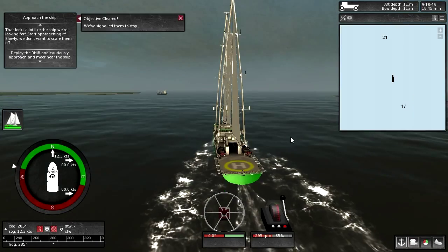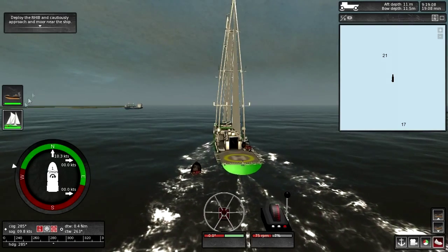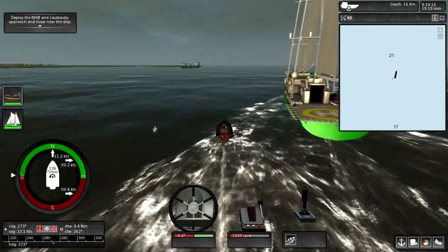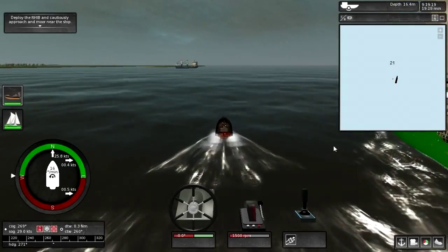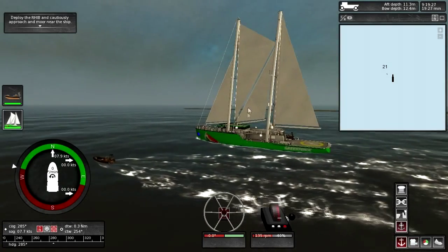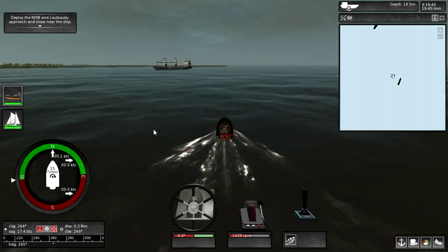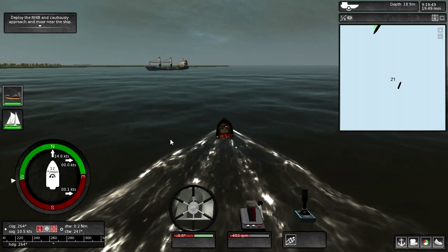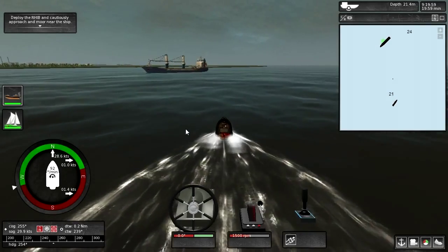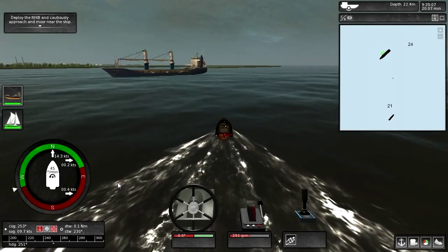Awesome! We've signaled them to stop! Deploy the RIB! Oh, you can use arrow keys to steer! See you later ship, hopefully you stop! I need to make sure it stops! Anchors — deploy! I've done that mainly because then it means I have less distance I have to go when I get back to it, and it doesn't just go around in circles like it did last time. We have to moor near the ship.